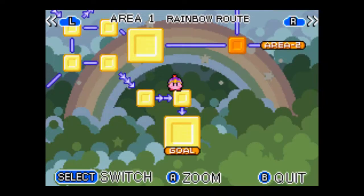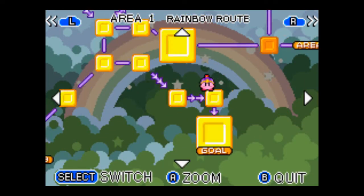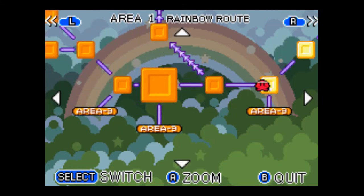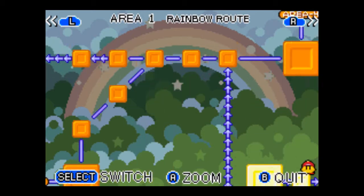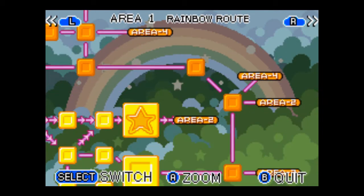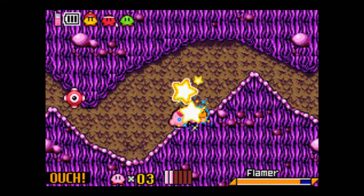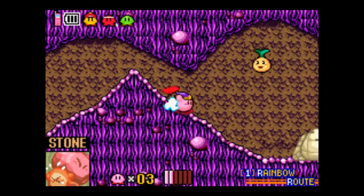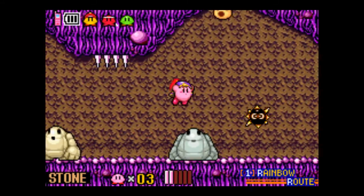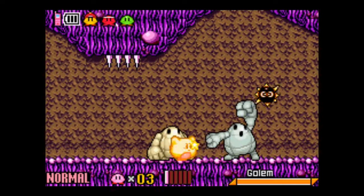So I should go ahead and explain Rainbow Route. Rainbow Route is not only the largest world, but it goes to most of the areas — Area 3, Area 9, Area 5, 4, 2. Rainbow Route kind of connects to most of the world in this game. So it's useful for unlocking all the worlds because you're going to have to get through it.